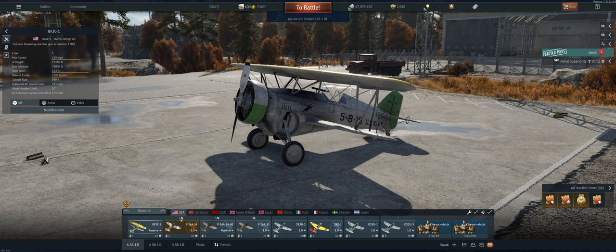Hey guys, welcome back to the channel. Poigie here, getting ready to take out the American Reserve BF2C in Air Arcade. It's basically an F3F, if you've flown that already, but just with two 7.62 .30 cal guns on it.